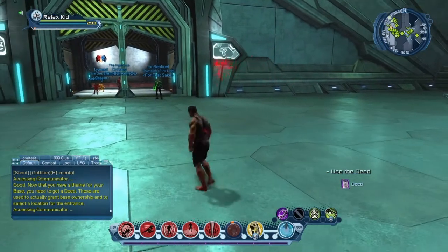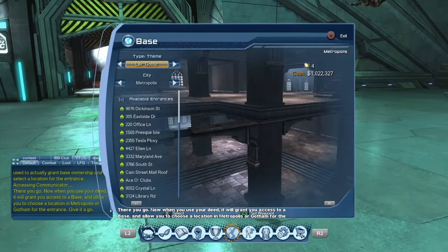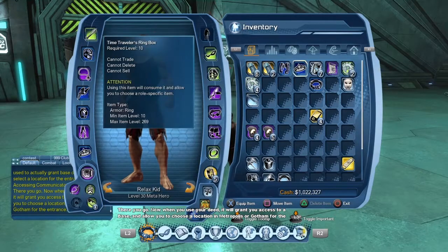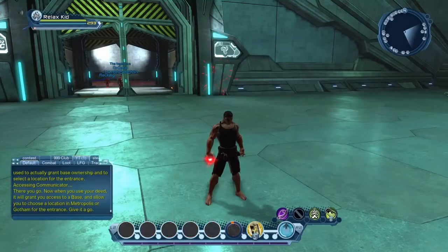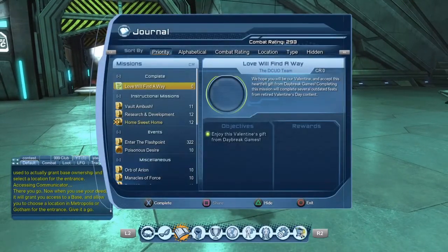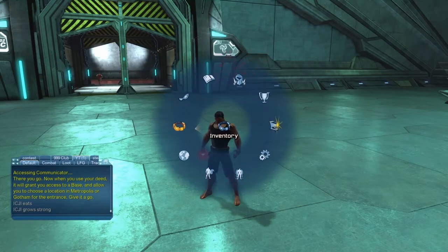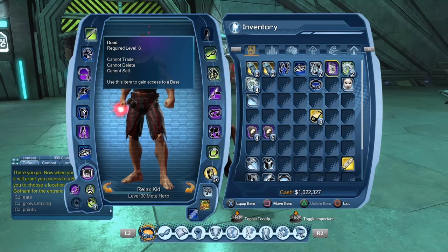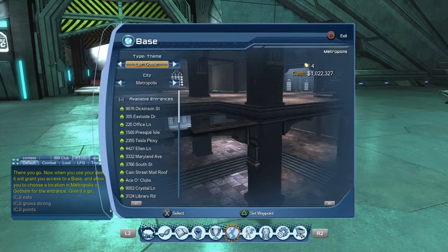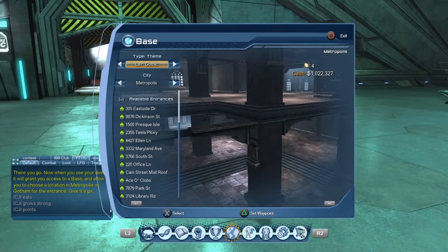Once you use both layers and click homestead again, it will show up the deed. So you go to your journal, click the homestead mission again, and it will say that the deed popped up in your inventory. Once it's in your inventory, click it and it will show the screen. Personally, the Gothic just looks so much better — I just like the Gothic.